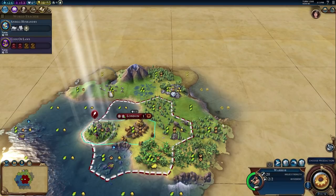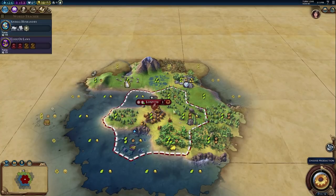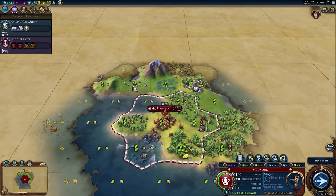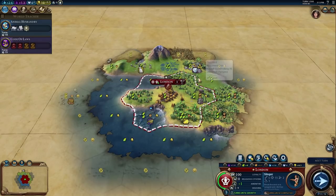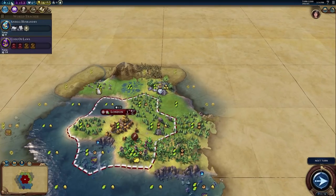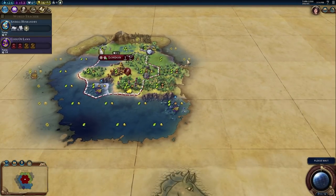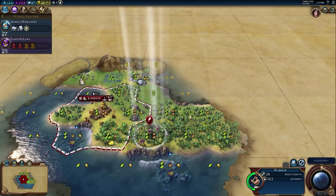Let's go ahead and found here — we're currently working on Animal Husbandry. We'll send the scout up on this hill to see what's over there, then probably move in that direction. Our plan is slinger, slinger, slinger as our start. Normally I like to grab a settler, but three slingers is really good if we have an enemy civ or city state next to us, because three archers and a warrior are more than enough to take out any early city. We also got a tech boost for Sailing because we founded our city on the water.